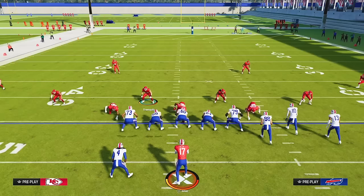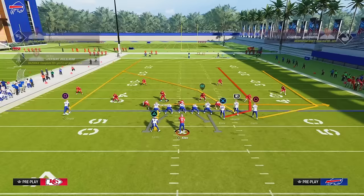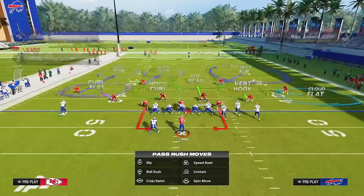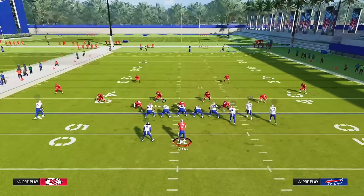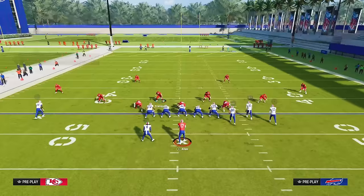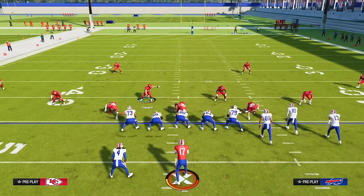The first tip is called shading down your yellow zones. The reason you need to shade down your yellow zones is because if you don't, they end up being completely useless. For example, I am in the play for verticals in gun bunch, which is arguably the most common play in Madden. If I leave my defense completely stock with a hook curl on the field — an example of a yellow zone — you will see that he covers nothing on this play. The tight end is wide open, and I can also throw the running back on an in route wide open for possibly a first down.